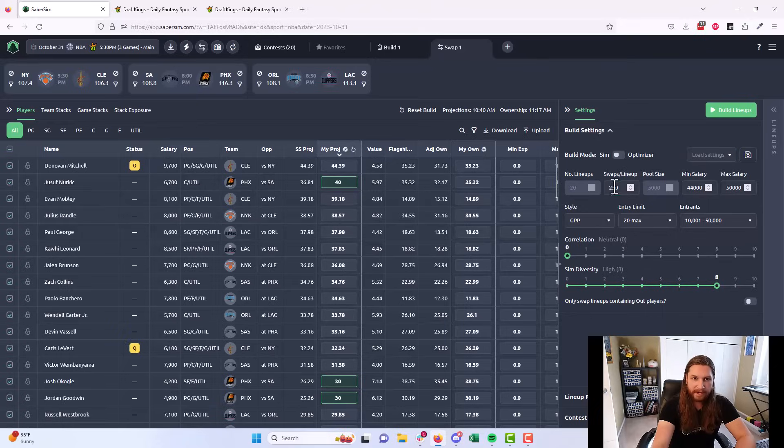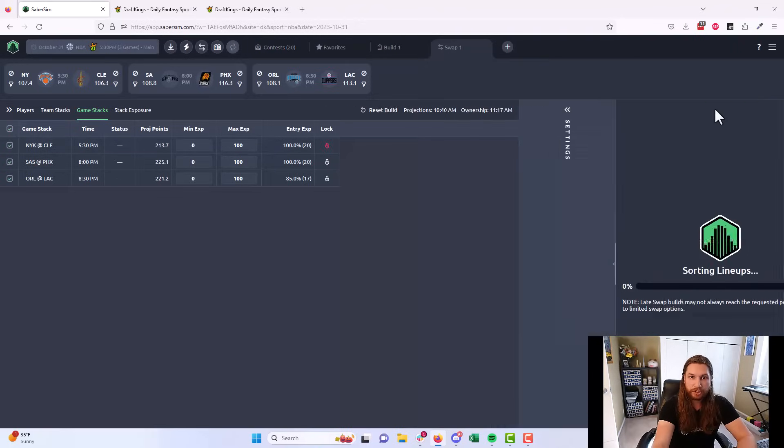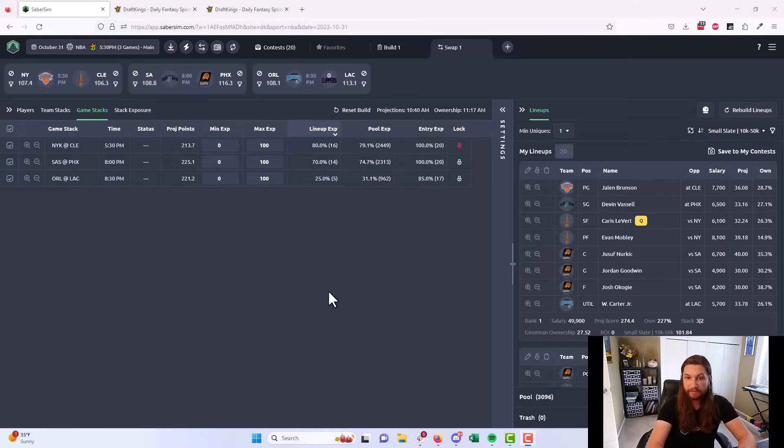We'll go ahead and swap with 250 new versions of each lineup, then pick it up on the other side. After the build we can already see quite a few more Suns players popping into lineups, which we'd expect with Kevin Durant ruled out. Note that you don't need to manually lock games that have already locked — when you're actually late swapping, SaberSim will lock those games for you automatically. Also note we built 3,096 lineups even though we were targeting 5,000 — there are only so many possible swaps available, and as the slate progresses your pool gets smaller as more lineups lock or have fewer remaining spots. That's totally fine.